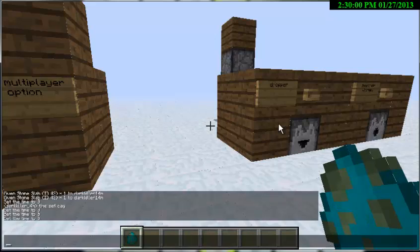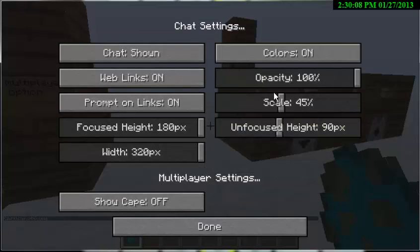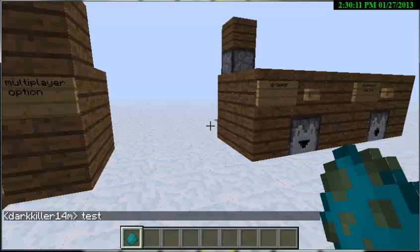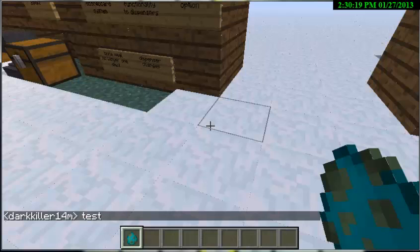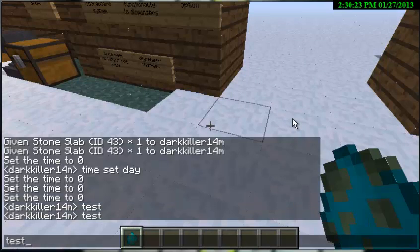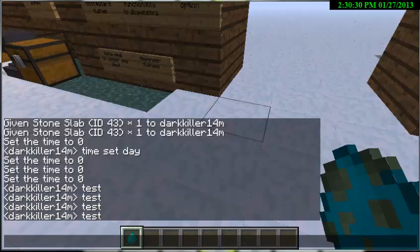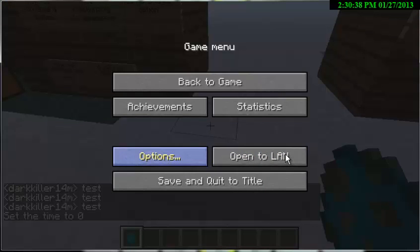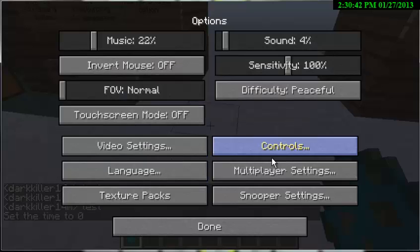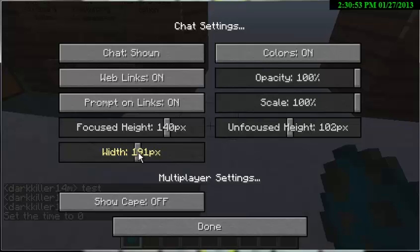In Multiplayer Settings you can choose the scale of how big the text display is. Right now it's at a certain scale, but if I put it at 100% the scale gets much bigger. You can also adjust the height of it. And you can choose the focus height and width as well — this width works fine for me.